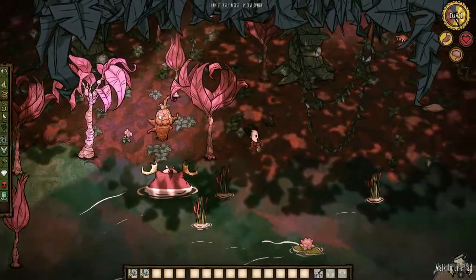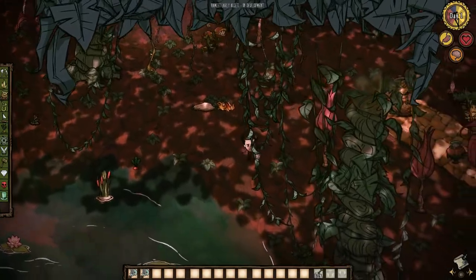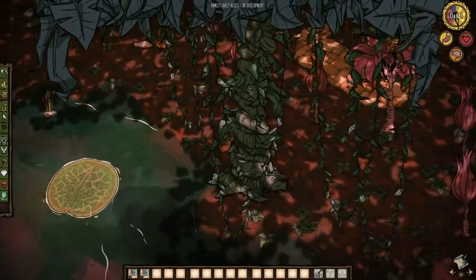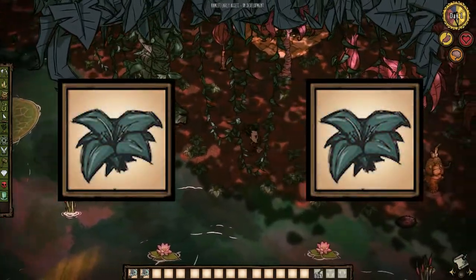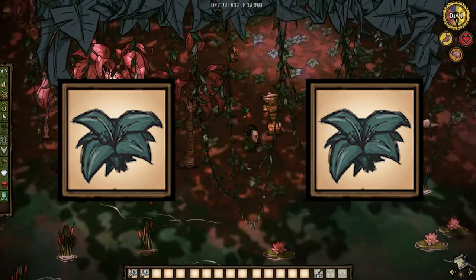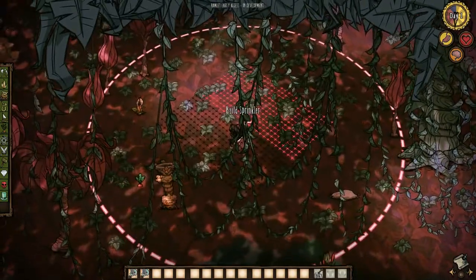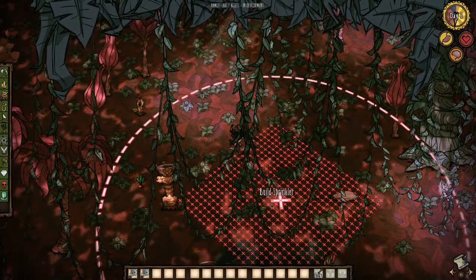When selecting an area to stick your sprinkler, bear in mind that there are two entities that exist in deep jungle that can possibly inhibit your ability to place nettle vines. The first is jungle ferns — those little green banes of my existence that do absolutely nothing except give a purely aesthetic feel of overgrowth and make you pull your hair out while trying to find open space in which to place structures.